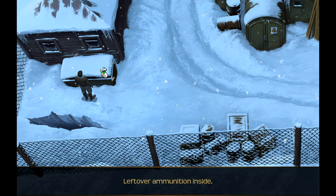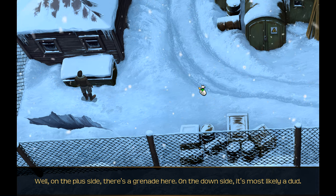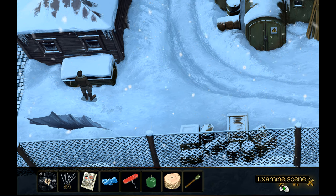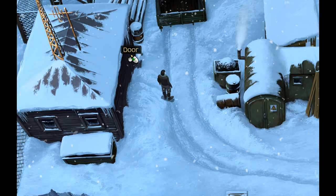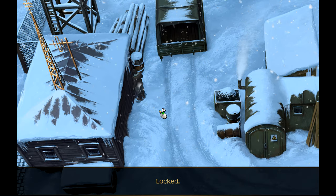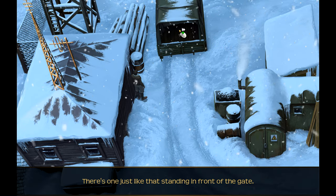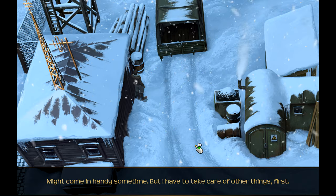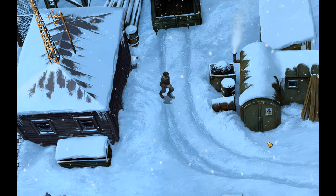Leftover ammunition inside - let's see if I can use any of this. On the plus side, there's a grenade here. On the downside, it's most likely a dud. There's one just like that standing in front of the gate - might come in handy sometime, but I have to take care of other things first. I think it's going to push us to rescue the officer first.